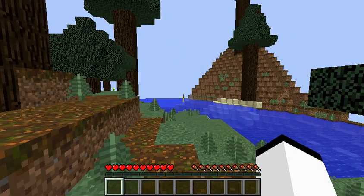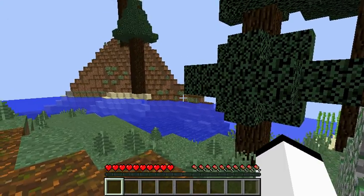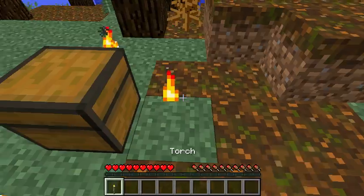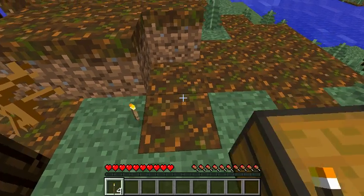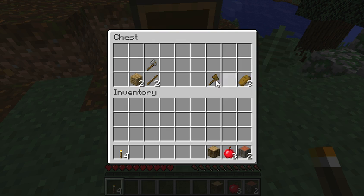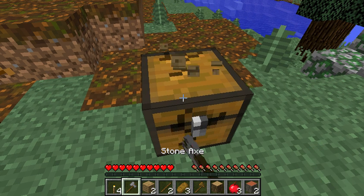I just loaded the world up beforehand so it wouldn't be really bad, so I don't even know what's in here yet. I have all my settings on the lowest, and this torch. So we got some acacia, some apples, some more wood. I'm going to take that.